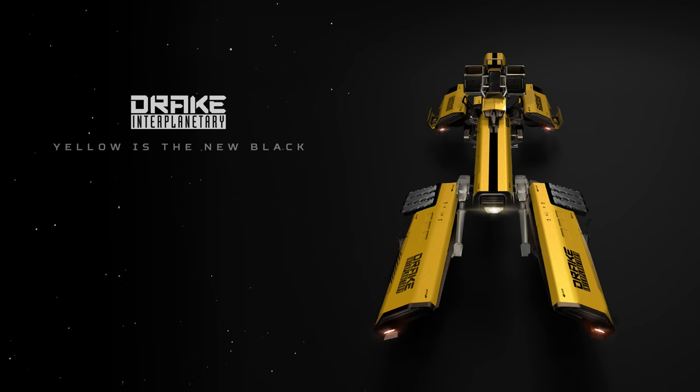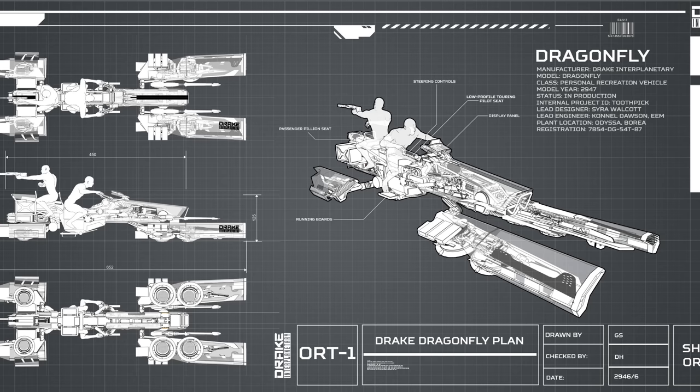Hi guys and ladies, welcome back to my channel. Today we're going to talk about the new concept ship. When I say ship, I use that term loosely, because the Drake Dragonfly is a very small ship. You're not going to go exploring in this — it's not got a quantum drive, it's not got a jump drive. It's purely a fun vehicle, or as CIG describes it, a space motorcycle.